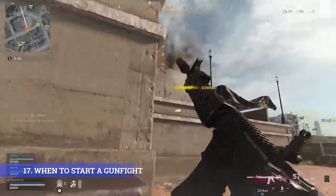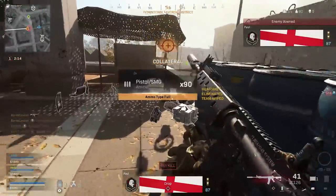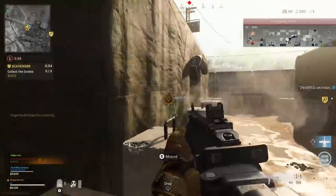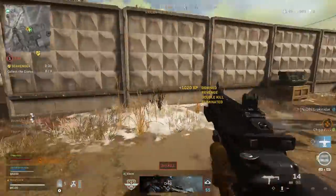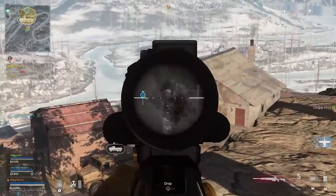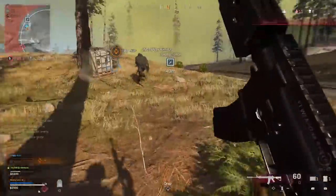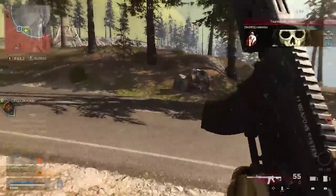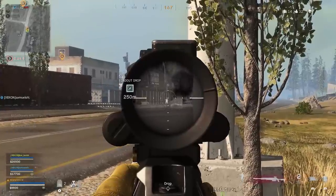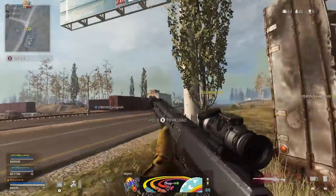My next tip is to know when to start a gunfight. I see so many players the second they see an opponent get a little bit excited and just start shooting straight away, which blows their position. You want to read the situation and wait for the opportune moment. If you've got a sniper, wait for someone to just stand still for a moment to get a clean headshot, or try and get a little bit closer with your assault rifle to down someone before they can even react because they might be looking at their map or using a buy station. If you've not been spotted, use that time to gain a significant advantage.